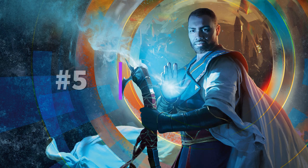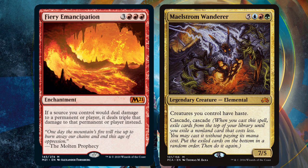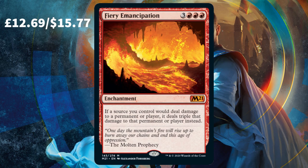Taking its place as the fifth most valuable card from the upcoming core set, we have Fiery Emancipation — a brand new card to Magic, and it is an absolute scorcher. It's such a powerful enchantment: if a source you control would deal damage, it deals three times that much damage instead. That is bonkers — it's potentially game ending. If you had a Maelstrom Wanderer as your commander doing triple damage due to Fiery Emancipation, that's 21 damage — literally game over in Commander. If you pack this card, you're instantly gaining a card worth just over a tenner, which is good profit right there.